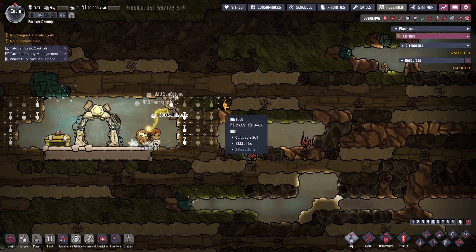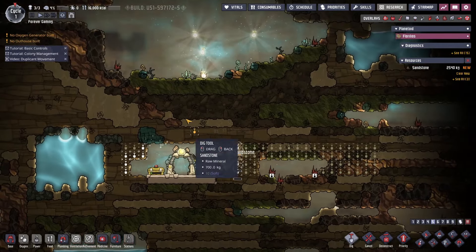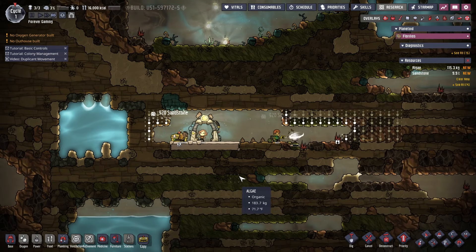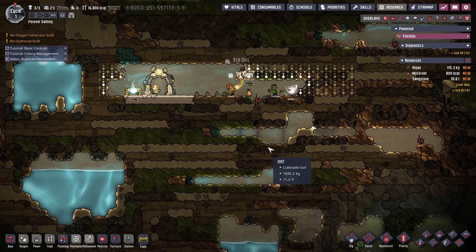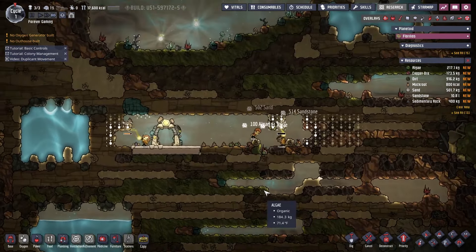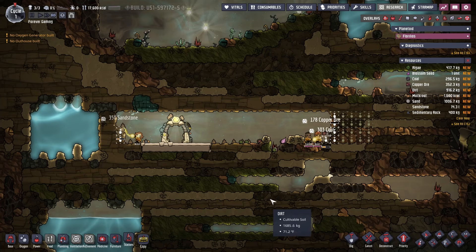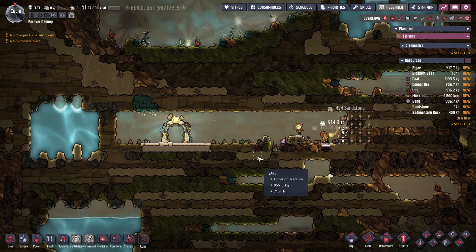It's as good a day as any starting a new colony, fresh start. I usually start with trying to isolate the water, figure out where I'm going to put it. You do still need to use the bathroom pretty fast, so we've got to get some beds and we've got to get some toilets.